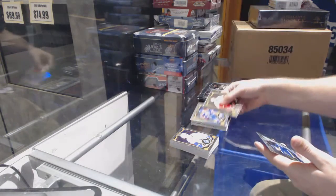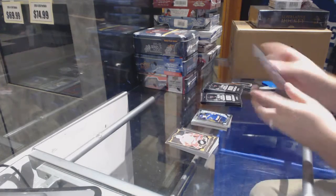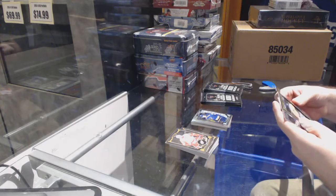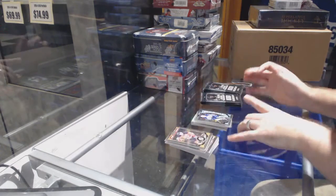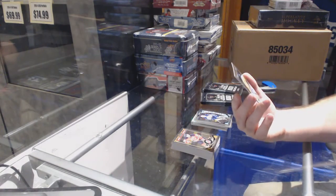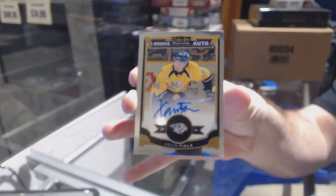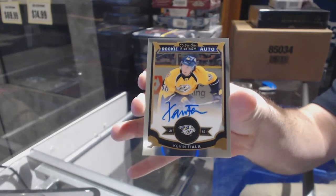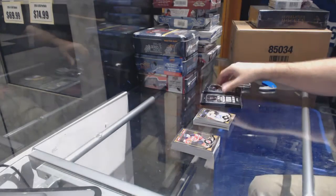Seismic. We've got a Nail Yakupov rainbow and a rookie of Colton Pareko. Me and you are on the same wavelength, Matt — we both think seismic gold. Nikolai Ehlers rookie. And this is not my fault — M. Watson, you can blame him. A rookie auto: Kevin Fiala.